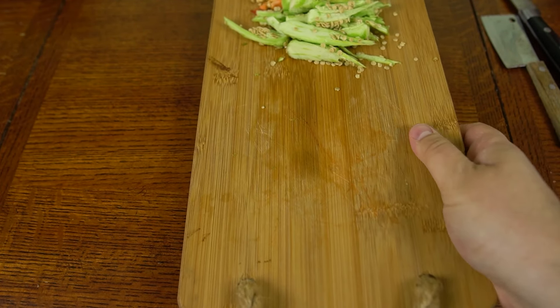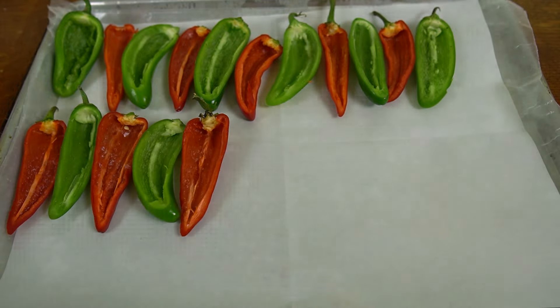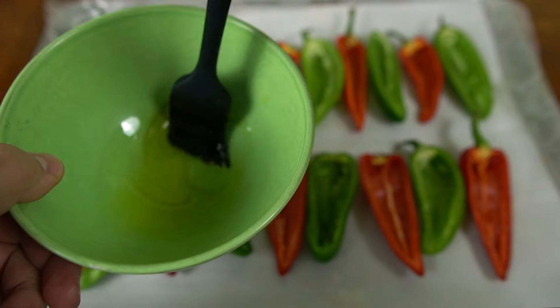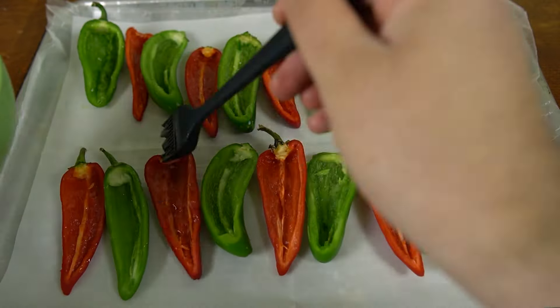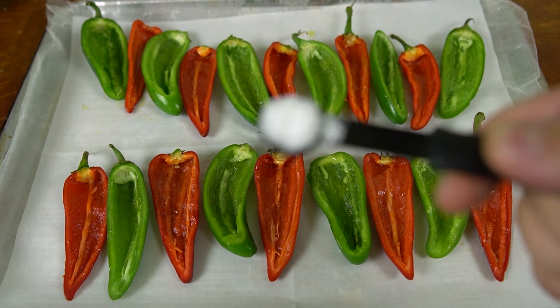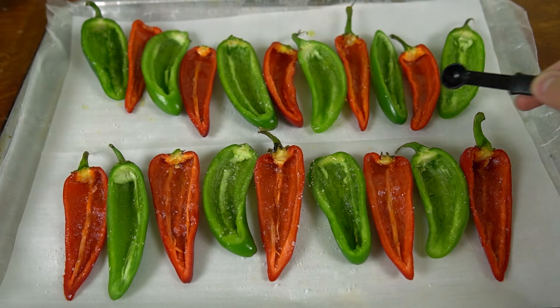Now would be a great time to preheat the oven to 425 degrees Fahrenheit. You will now place the jalapeños on a large baking sheet. I decided to place down parchment paper first because things are about to get messy. Take your tablespoon of olive oil and brush them peppers all over like you're Bob Ross in his heyday. Once you're done, season the peppers lightly with the salt. A little bit really goes a long way here.